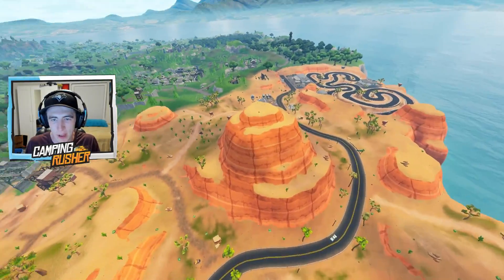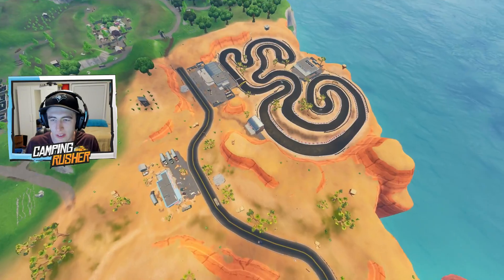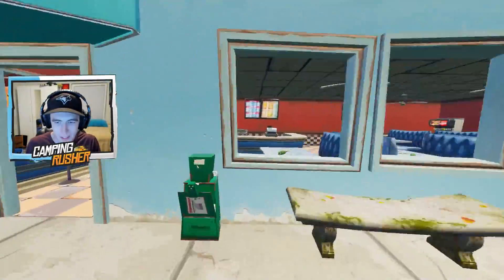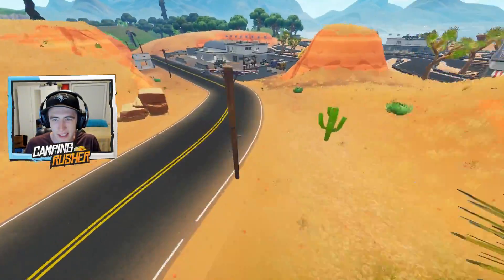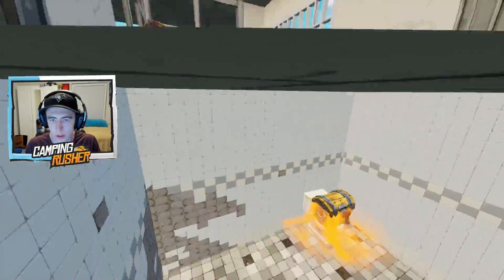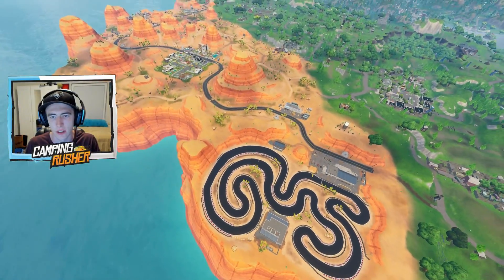Fortnite did a great job with this one. Let me get an aerial view — that is a good looking spot. Quickly rotating to the racetrack — not sure if you can actually race things on it, but you probably can with the new shopping cart. That would be a funny video. There's a little diner here — spelled without the 'e,' a little rundown. Another building nearby looks like a racetrack hub where you can get some food, and a couple chest spawns. That does it for the desert biome — nice job Fortnite, I'm impressed.